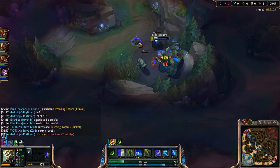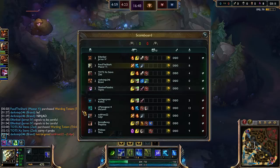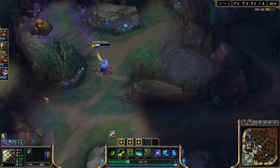Okay, I didn't even name out the teams. Their team has Hecarim mid, Caitlyn ADC, Udyr jungle with ignite — which is kind of weird — Malphite support, and Shen top. Kind of a weird team comp but whatever.